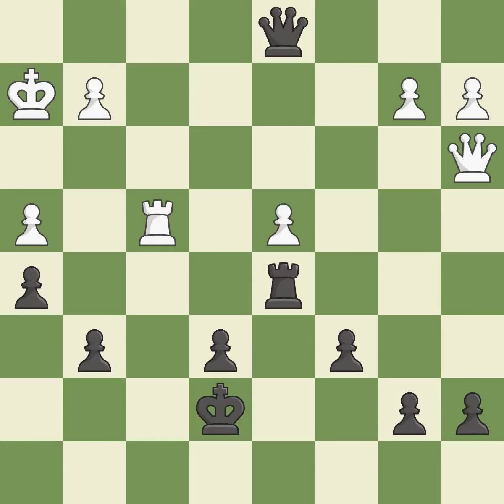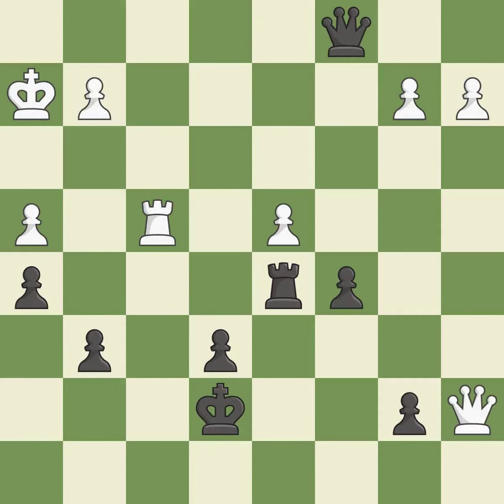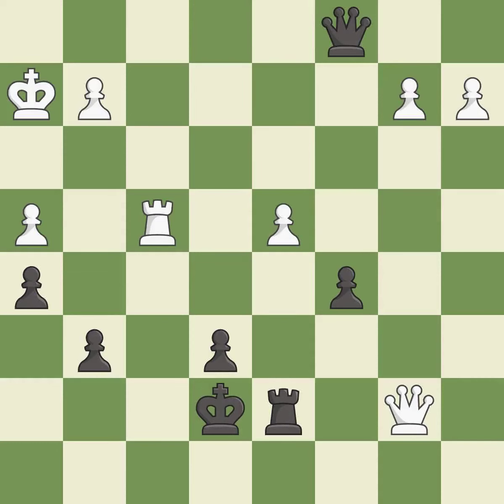This threatens to win a pawn. This is the only good move — it is a great move. This blocks the check from an opposing queen — it is good. That pawn was free for the taking — it is best. This protects an under-defended pawn that is under attack — it is excellent. This defends a pawn that was under attack and had no defenders. This is the only move that works — it is a great move. This blocks the check from an opposing queen — it is best.